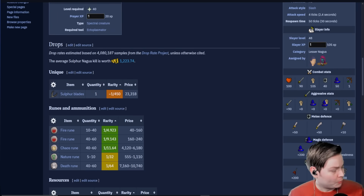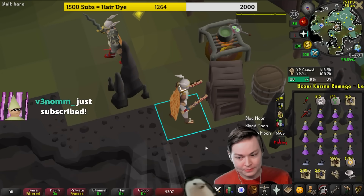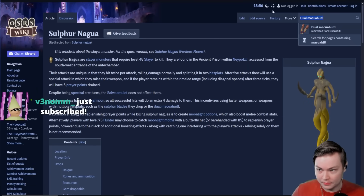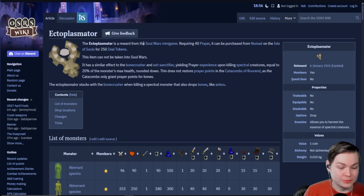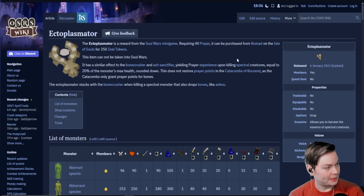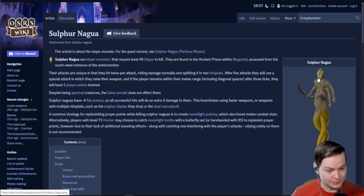One more thing: if you get an Ectoplasmator — it's something you get from Soul Wars for 250 zeal — if you do the solo method it's just under 300 games, and there's a boosting clan. This takes about an hour to grind. With it, every kill of these gives 20 prayer XP.